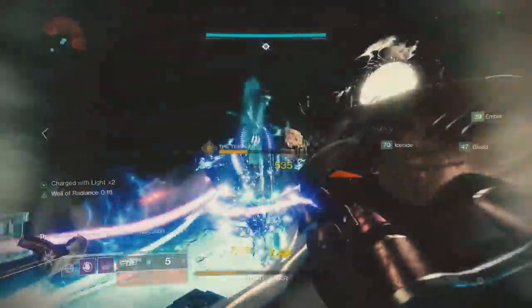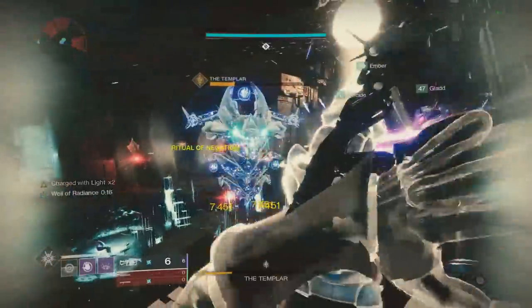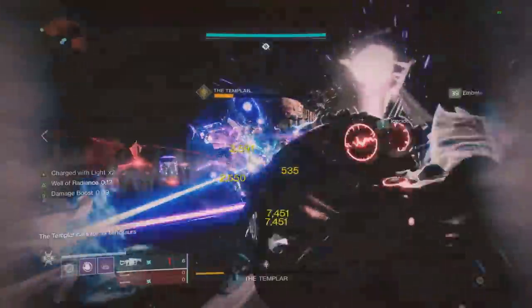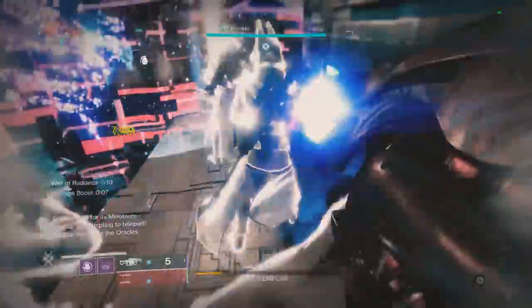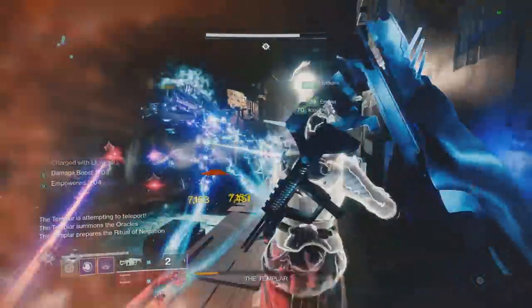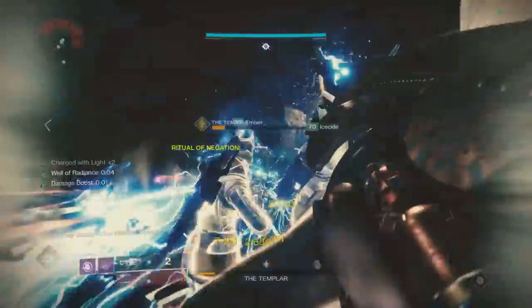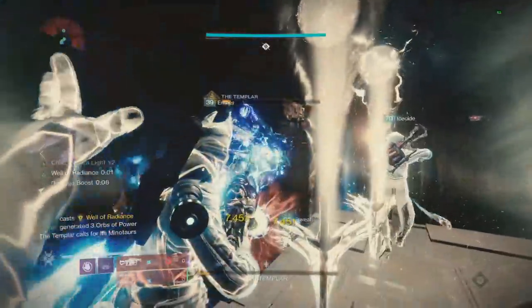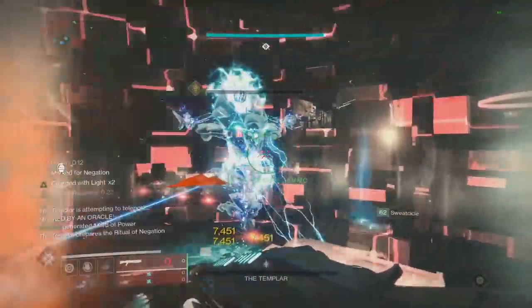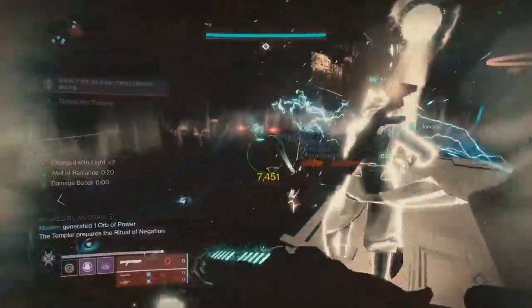Here's the live Templar fight — the team is calling out blocks, managing ammo, using Wells and Nova Bombs. They push through and get the kill.